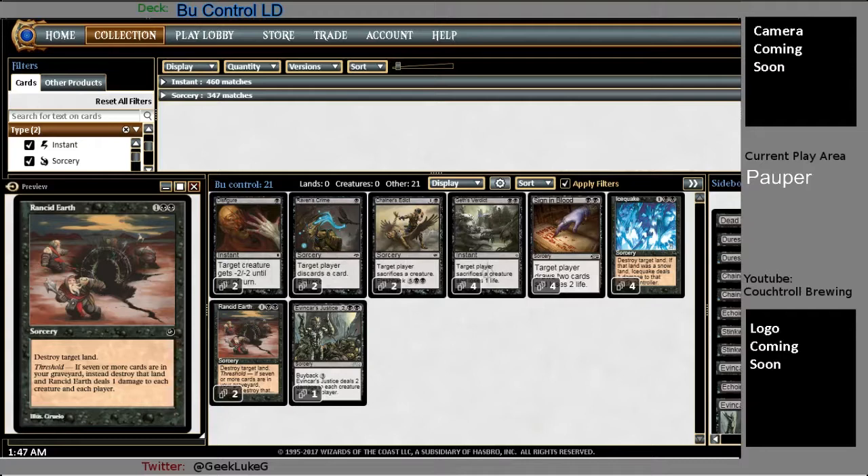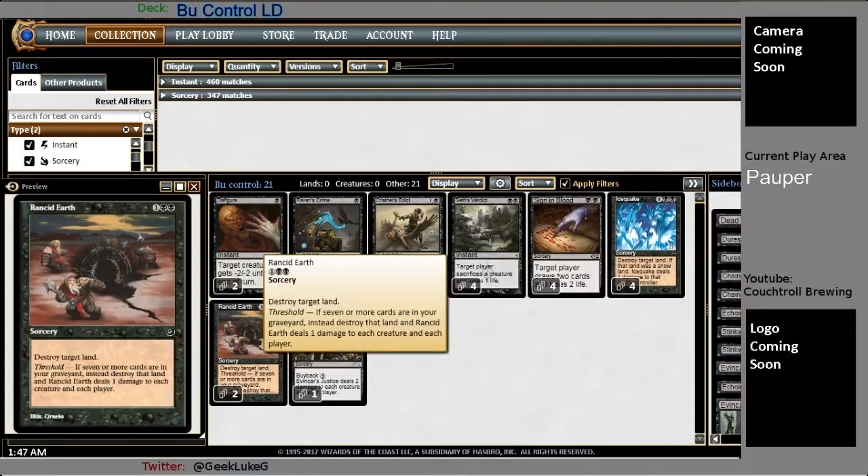It's great for three mana — you blow up a land. Specifically, if they turn two play a Bounce Land, you get to untap on turn three, blow it up, and then they're left staring at you with nothing. It really slows a lot of control decks down that play a lot of Bounce Lands. The blue-black control mirror — this has got to make them want to throw stuff across the table at me. Thank God I'm over a computer.